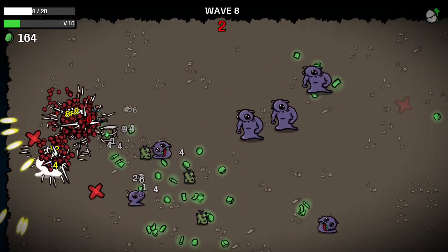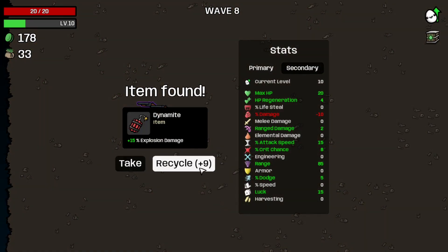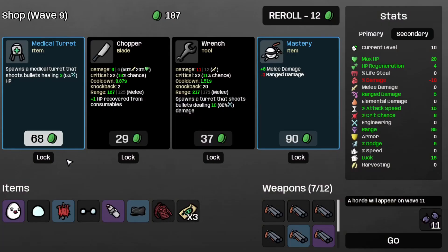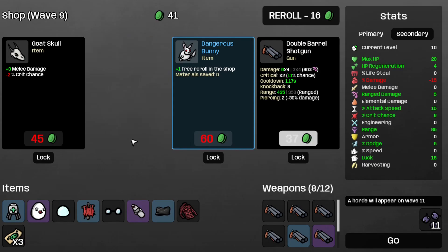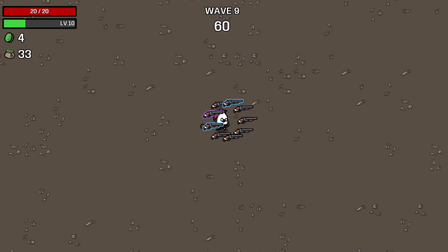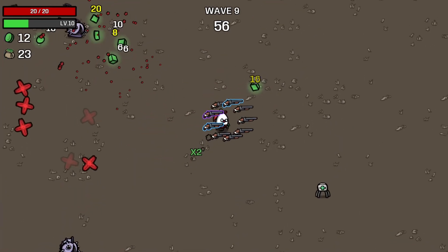And there's the first crit of this wave. Let's just not die. Recycle the dynamite. Ooh, more ranged damage — let's grab that, so now we're up to 5 ranged damage. Grab the medical turret, the double barrel shotgun, and the regular shotgun. Save the dangerous bunny for the next shop. I guess I have to work on the damage percentage multiplier, so I wish I had some more vigilante rings.